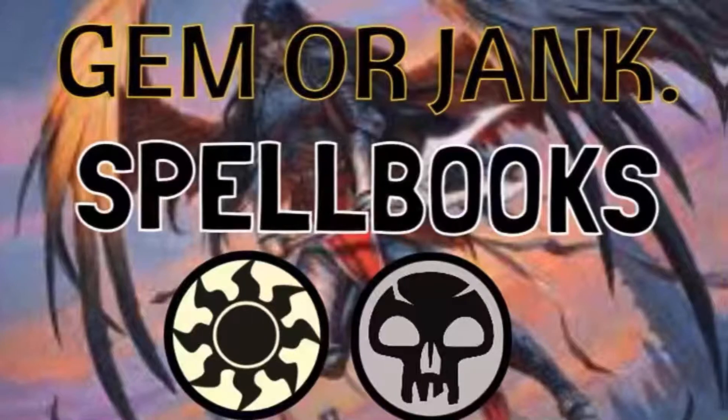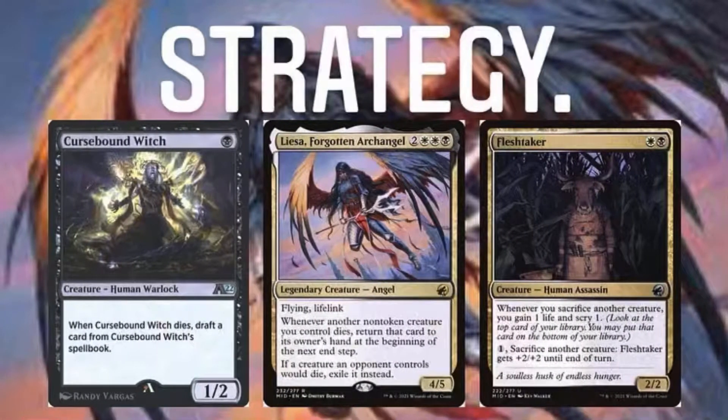I'm going to be pretty brief here. The strategy is we're using Cursebound Witch and Faithful Disciple to trap cards from the spell book. We're using Flesh Taker to sack them or just to block with them. We have Liza to help recycle those cards, and then through sheer value we'll win the game. Let's jump right into some gameplay.